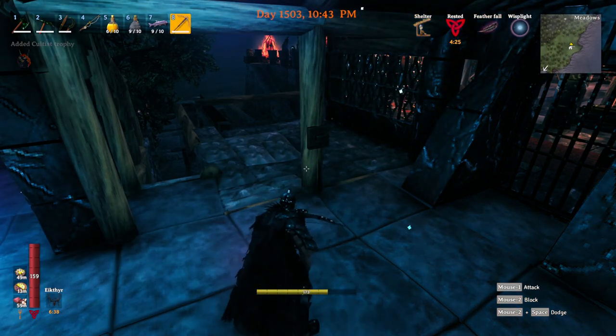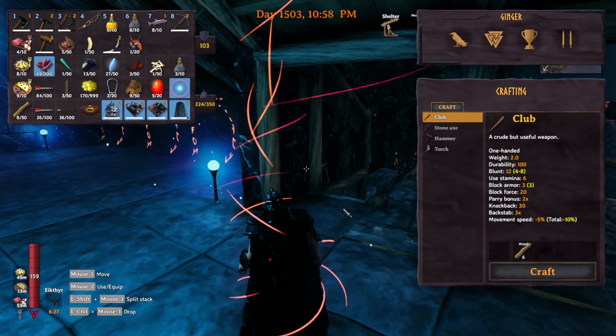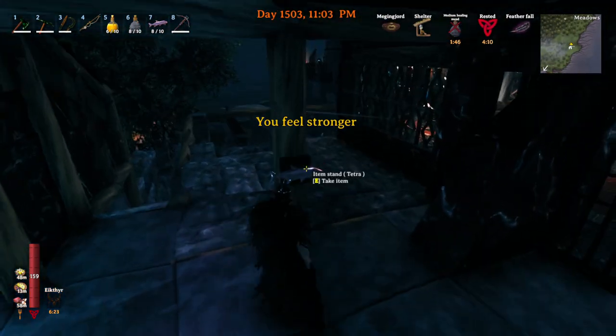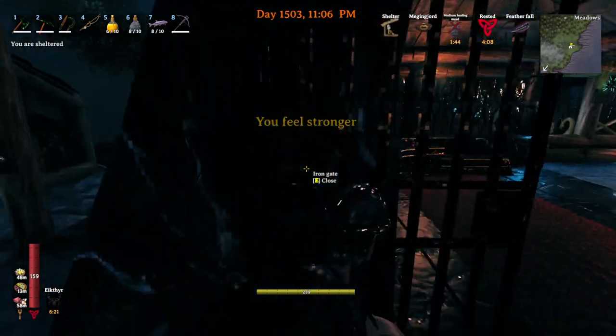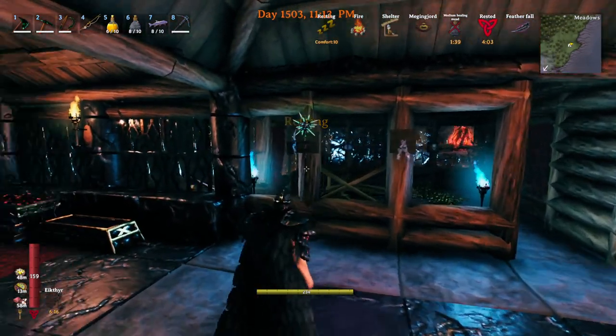All right, we are back at base. Let's throw one of these up on a trophy stand. Yeah, that looks pretty cool. Let's put the wisp away so we can see what it looks like. Is it glow at all? It's definitely shiny, so that's cool. Trophy value right now — that's it.